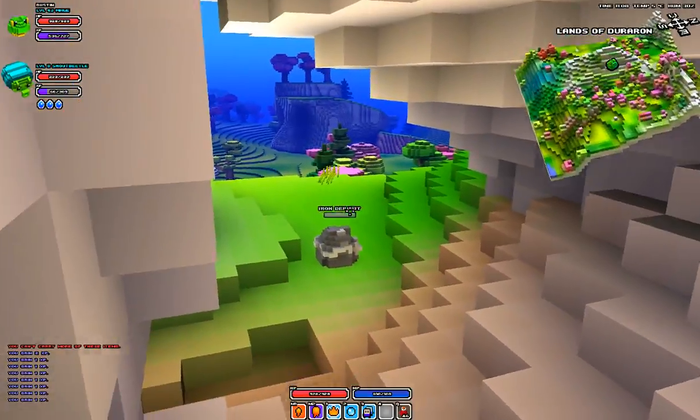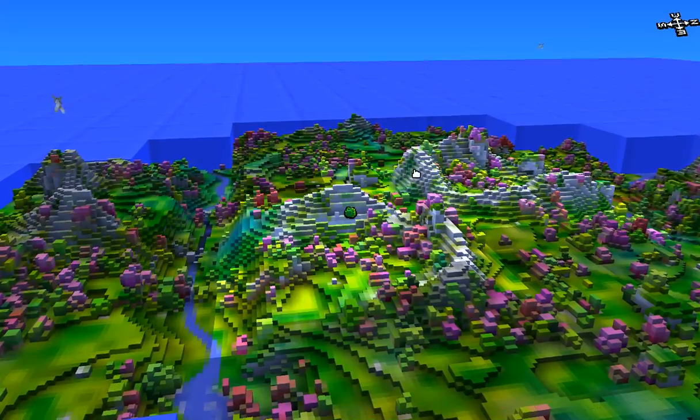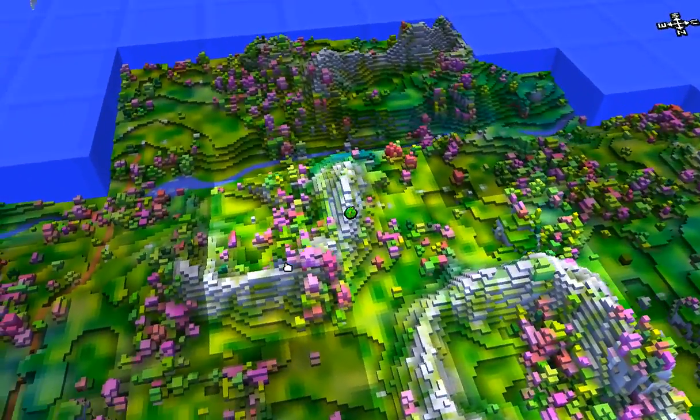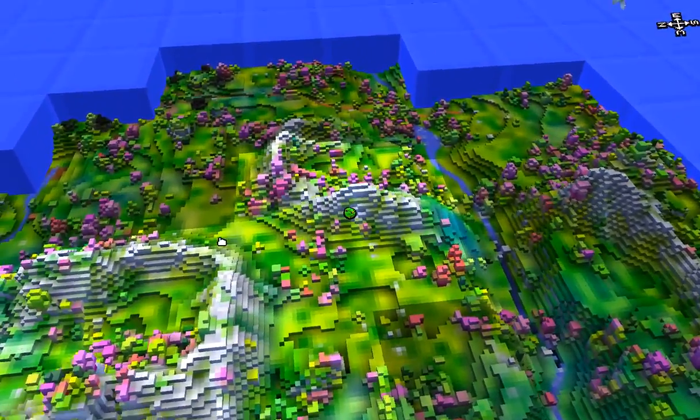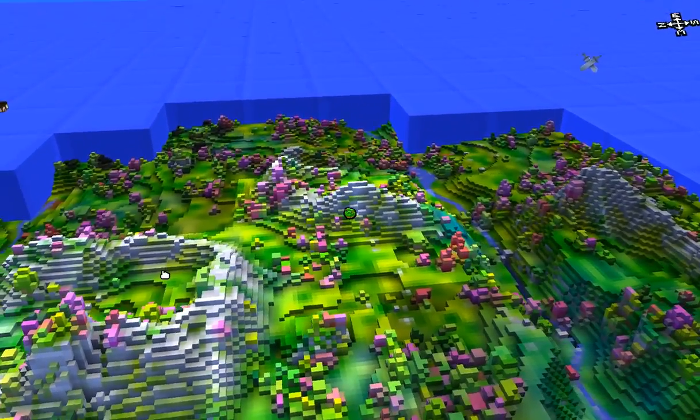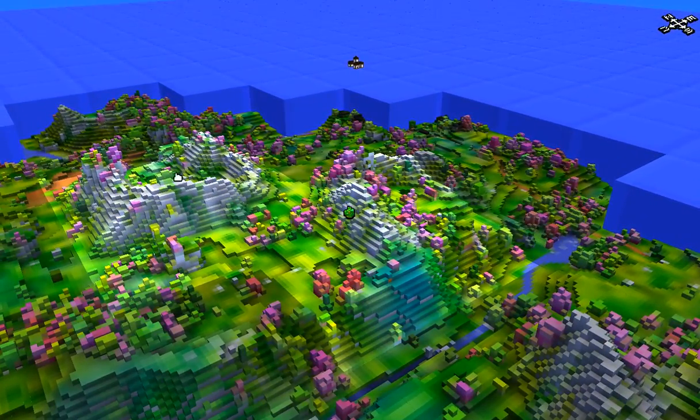That's where the emerald's at. Here, I can show you on the map again — it's right next to where you spawn in, this little half moon shaped mountain range. And then you come over here; over in here is where the ruby's at. I'm going to take you there next.